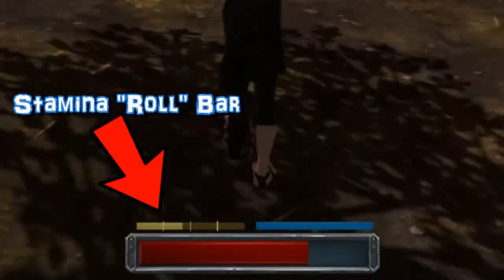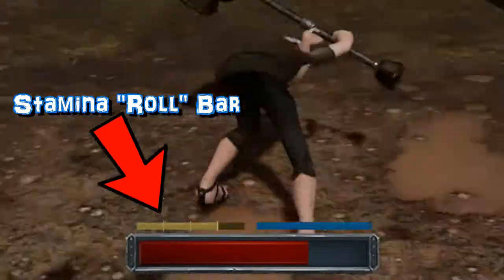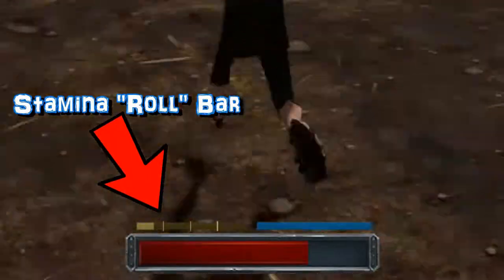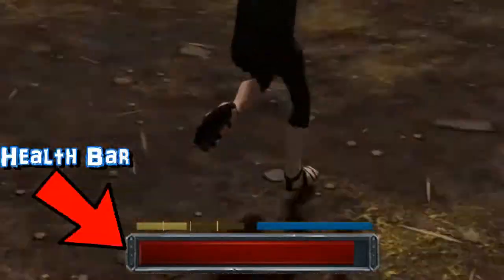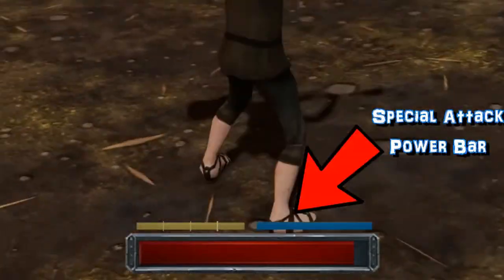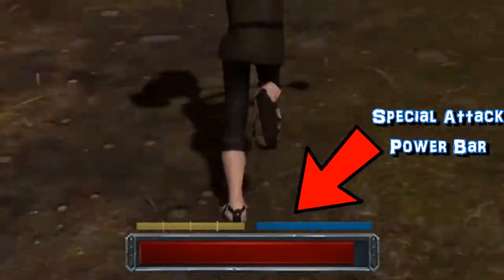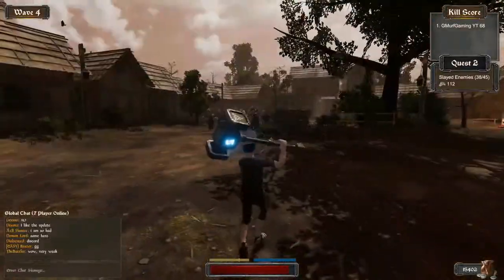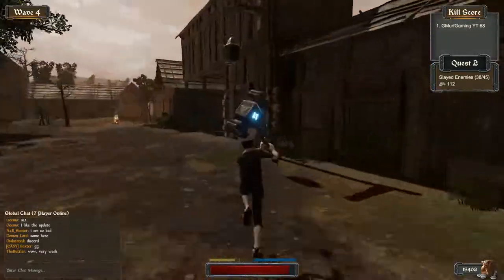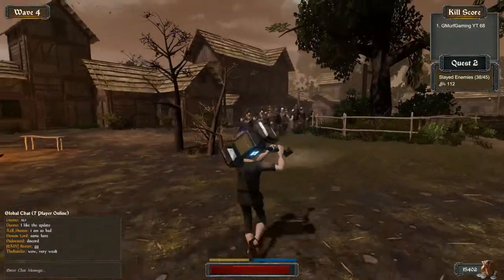At the bottom of the screen you see the green bar — that's the amount of rolls you can do. You can do four in a row before you can't do any more for a few seconds. The red bar is obviously your health. The bar that's pulsating is the power attack bar, which you fill up by attacking and killing enemies with basic attacks.